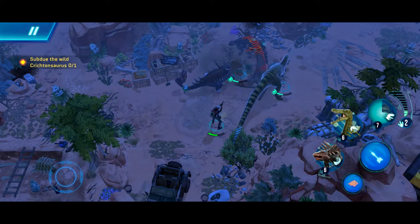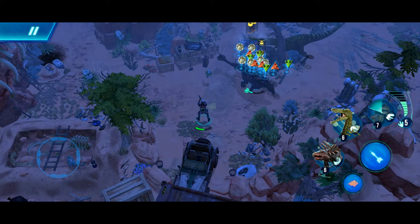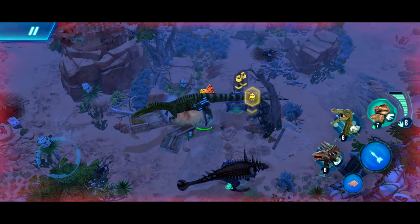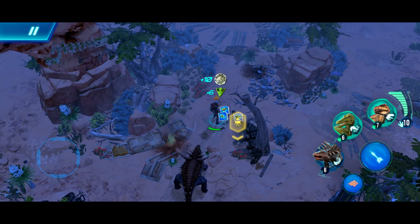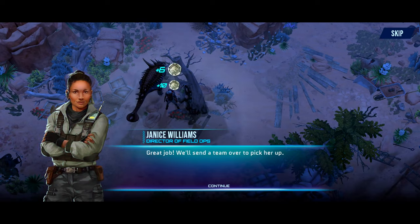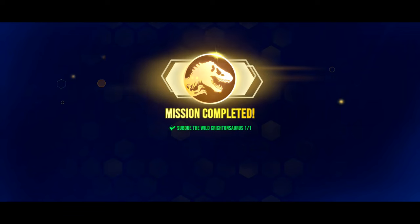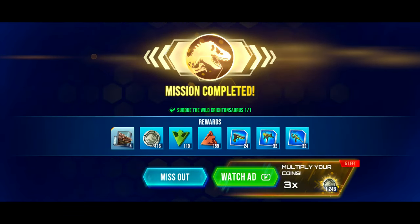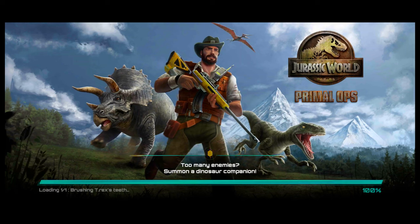One or two more hits. And just like that we've done it — we've defeated the Crytinosaurus. Let's collect those crates and complete the mission. Subdued the wild Crytinosaurus — mission completed! 4 Crytinosaurus DNA and some blueprints.